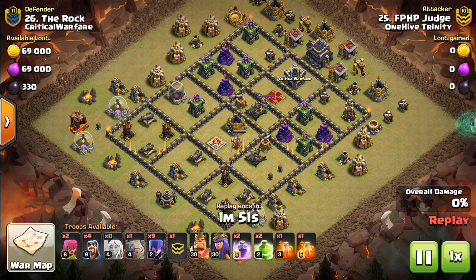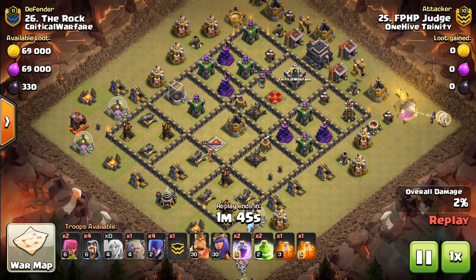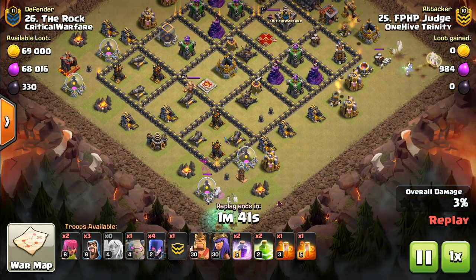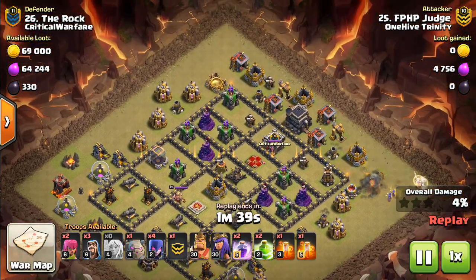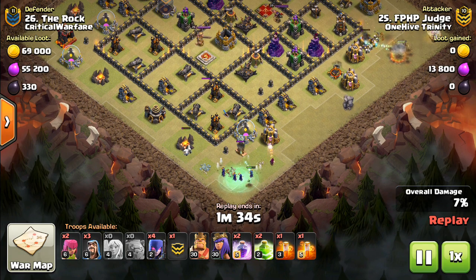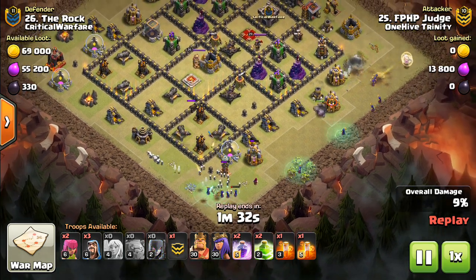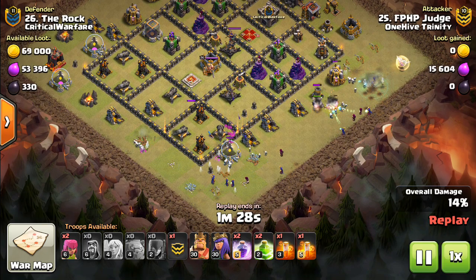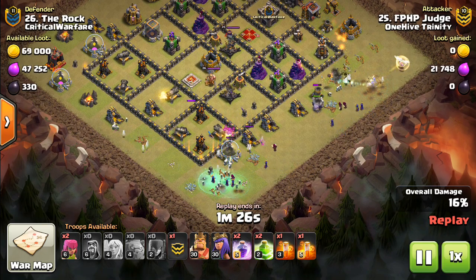This next attack — you can look at this base and see right away why it would be a good base to use witches on. Just very nicely laid out, a few jumps can access the core. I was actually thinking witches from like 12 o'clock here along towards 3 o'clock might be the easier path, but this works as well. Then a few witches — usually like three or four on each side — and then a few behind with the wizards.